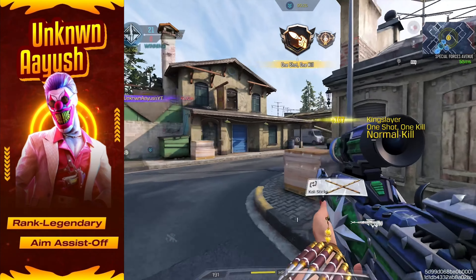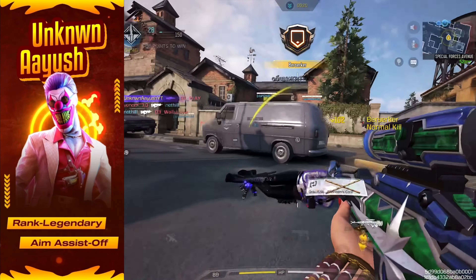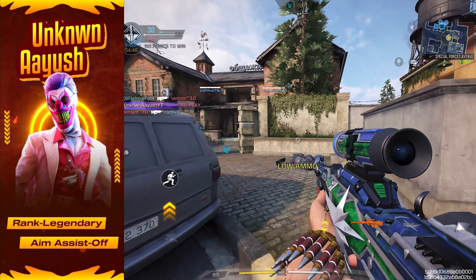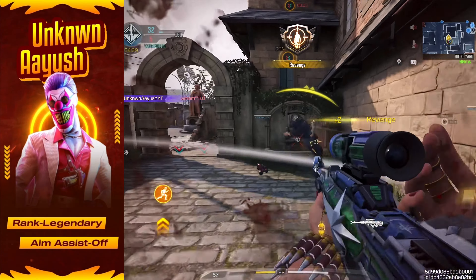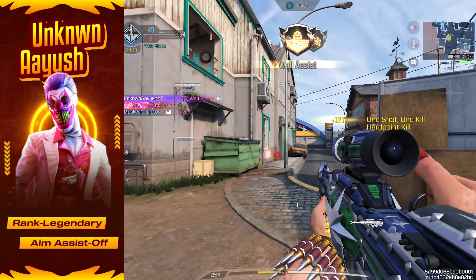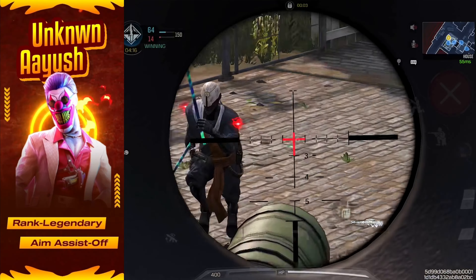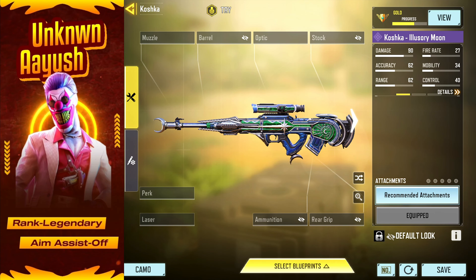The Koshka is a high-powered sniper rifle in Call of Duty Mobile that's known for its incredible damage and range. If you're a fan of sniping and love taking out enemies from a distance, this is the weapon you need in your loadout. With the right attachments, you can transform this gun into an absolute beast. Now, let's go over the perfect setup to make your Koshka unstoppable.